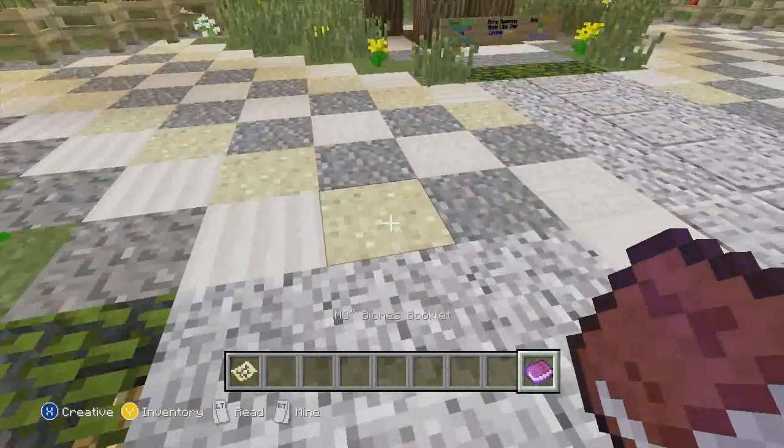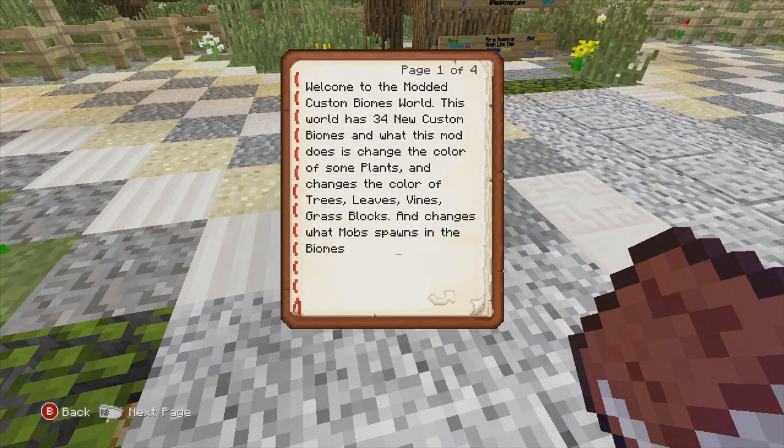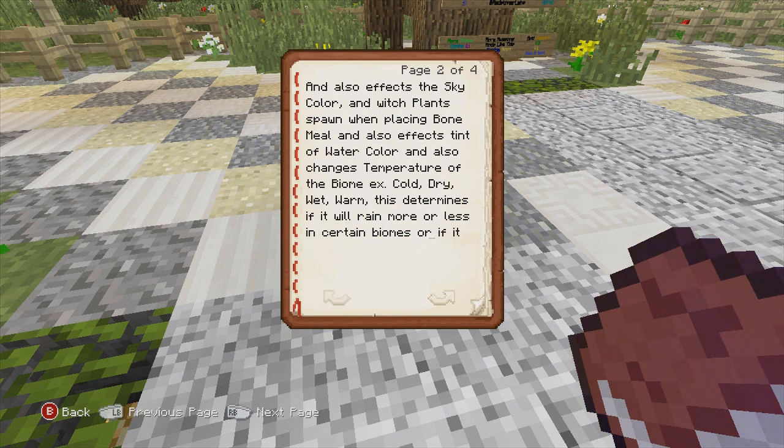I don't know what this book actually reads — this is actually my first time on this map. I'm just going to go through the whole entire map and see what it has to offer. So welcome to the modded custom biomes world. This world has 34 new custom biomes. What this mod does is change the color of some plants, trees, leaves, vines, grass, and blocks, and changes what mob spawns in the biomes.